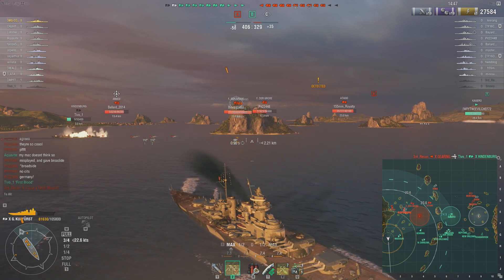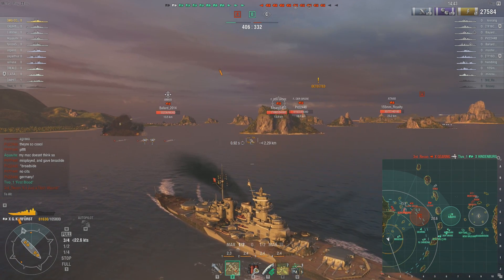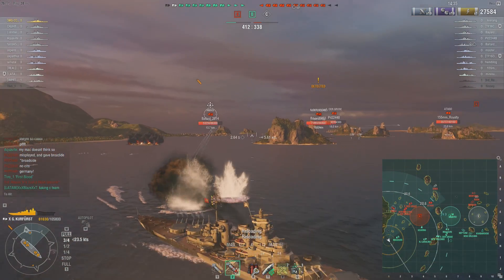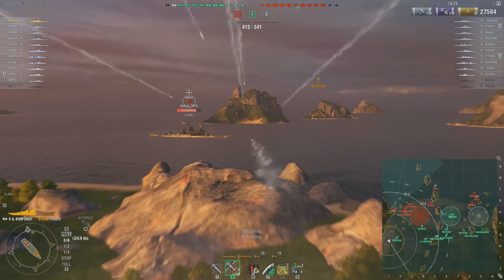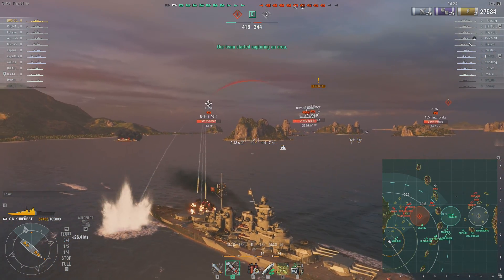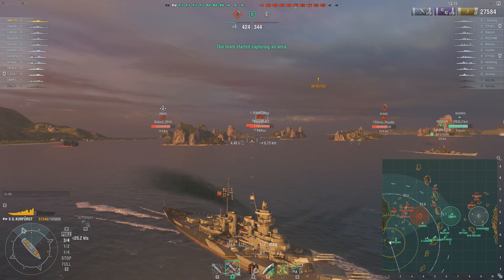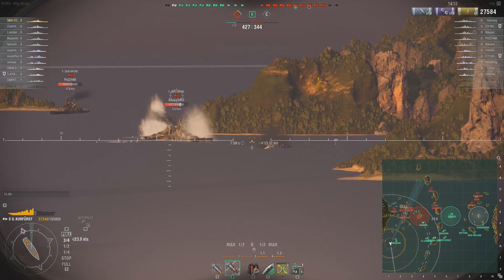I chose the flank where it appears most of the enemy is. You can see the friendly Hindenburg. Yes, this is on 0.6.10 — it does not have a British battleship in the game, but the graphics are absolutely more impressive: the water splashes, the guns firing, the audio. At this point I knew the enemy Amagi is a stopper — he will stop completely if you see someone firing at him, so I need to lead him less on average because of that.